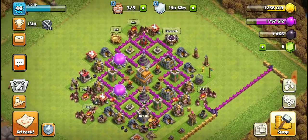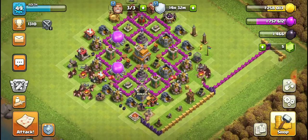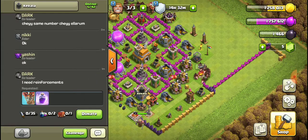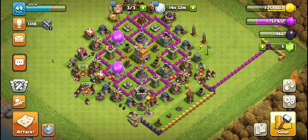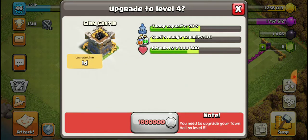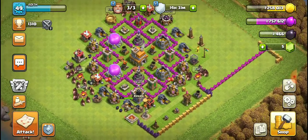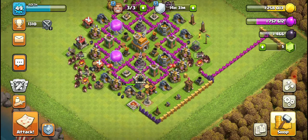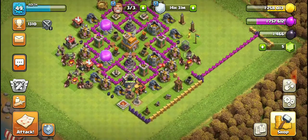Before buying the Barbarian King, I suggest upgrading your laboratory. Also in Town Hall 7 you can upgrade your clan castle. Then buy all the new defenses available: two cannons, one mortar, one air defense, and one archer tower.